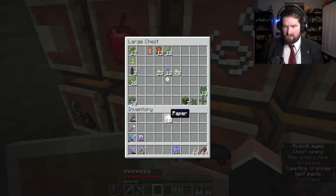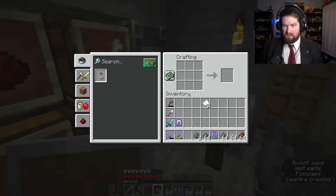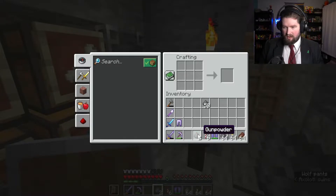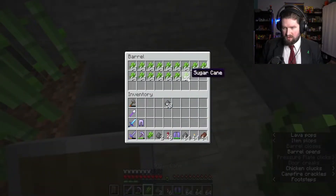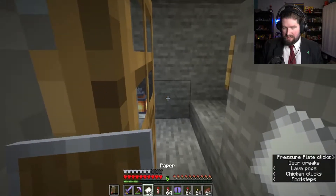It's paper and gunpowder. And if I remember correctly, I can make them stronger by adding more. Flight duration one, two, three... Okay, I guess it's only up to three. So let's do that. We're just gonna make a bunch of those for my elytra flying around. Now I just have a bunch of fireworks. Fantastic.